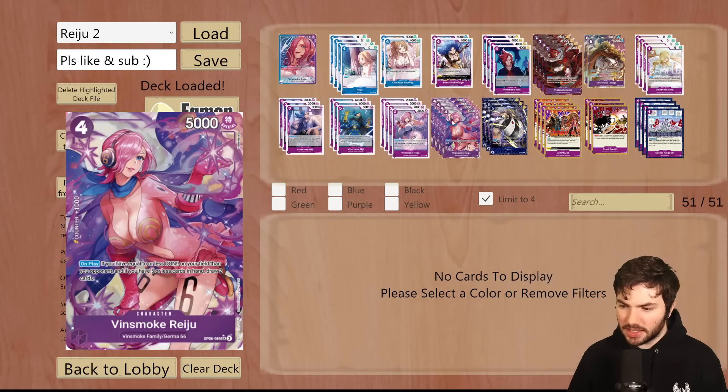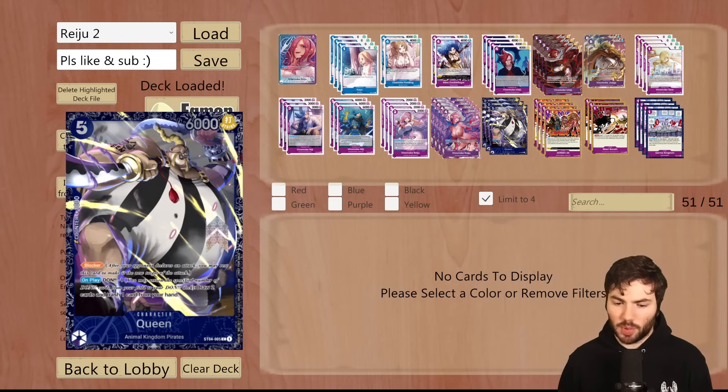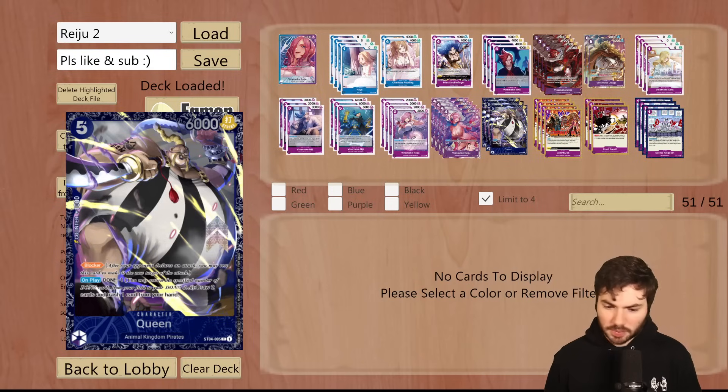Here's where I tend to differ from some other people's lists. Instead of running the Yanji Vinsmoke card, which is a 4 cost blocker that's a 6,000 power body, I decided to run 3 Queens. The reason I think Queen is better in this meta is because there are enough things that will rest 4 cost blockers — Perona can do it for free, yellow cards like Amaru can just rest it, and they can KO a 4 cost blocker real easily with a Yamato for a Nell play. Queen is a lot harder for a lot of these decks to handle, and the extra cost is actually pretty big.